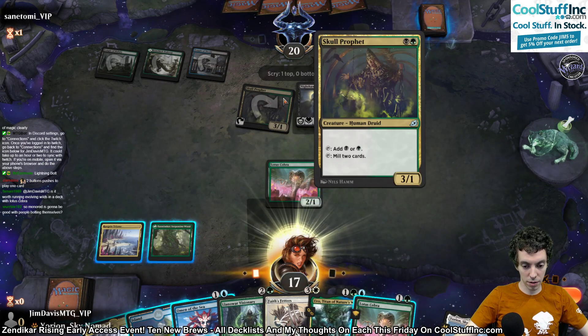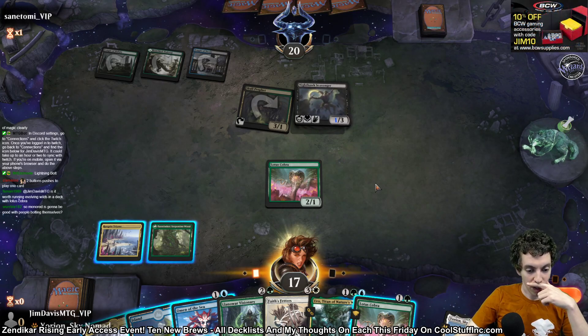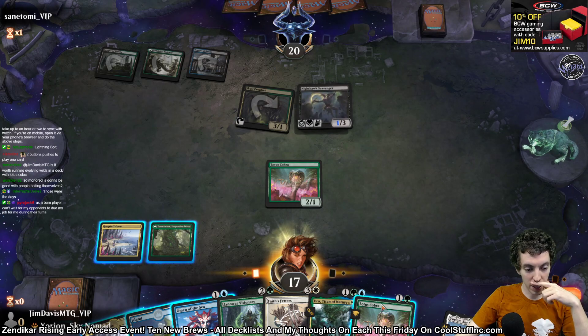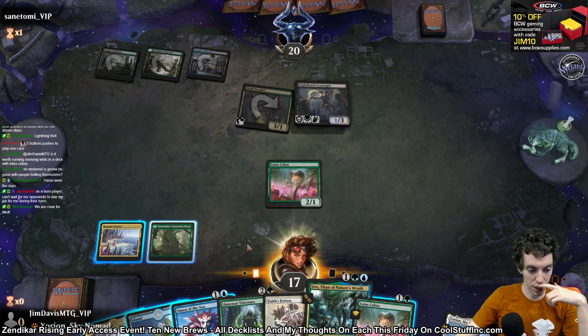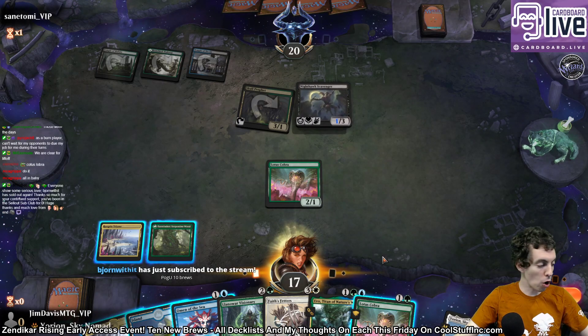They're going to Temple of Deceit — so they're playing some sort of... oh, a second Lotus Cobra. That's dirty, that's dirt nasty. So we can play Lotus Cobra, play a land, make three mana, play Uro, play a land, make two more mana, and play Omen. Oh boy!